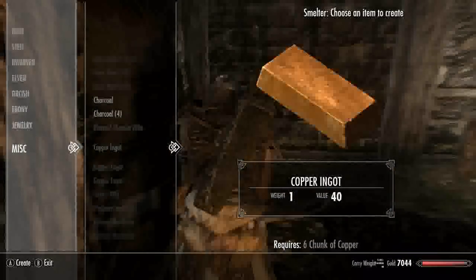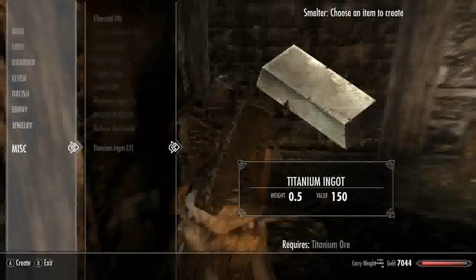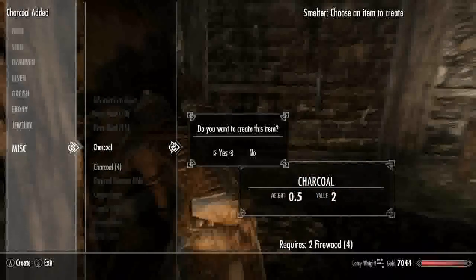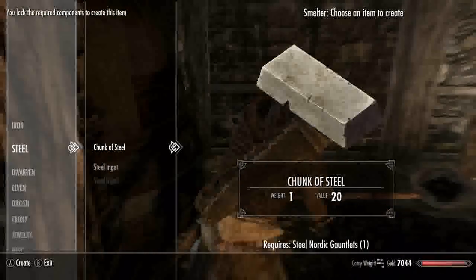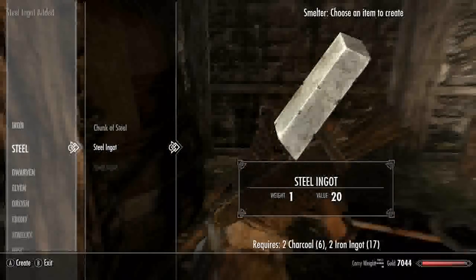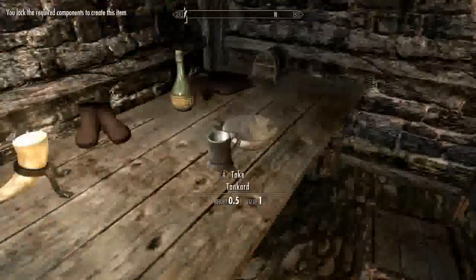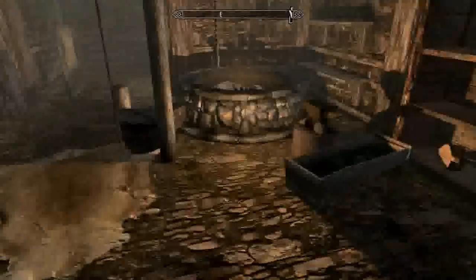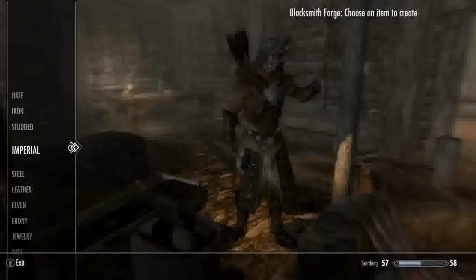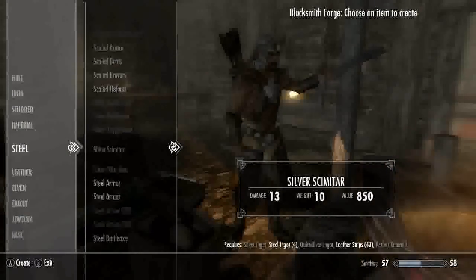Now we're onto the second mod — Make Steel out of Coal. It's by a small-time modder, I think it's his first one. You need to pick the option at the top in case you've got both mods installed. You can turn firewood into steel but you also need two iron ingots, which aren't hard to get since you have this other mod. They sort of work together, so you can easily get loads and loads of steel.